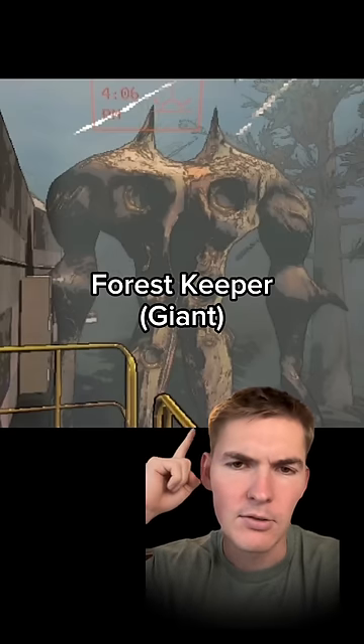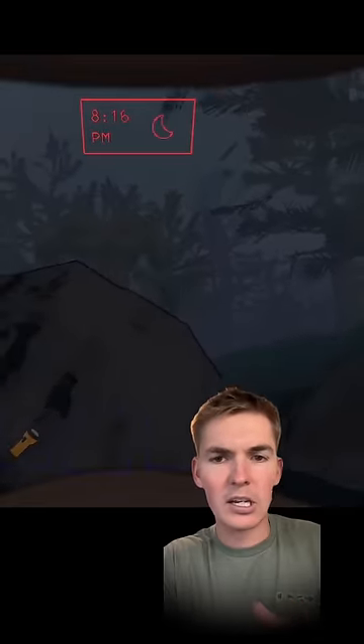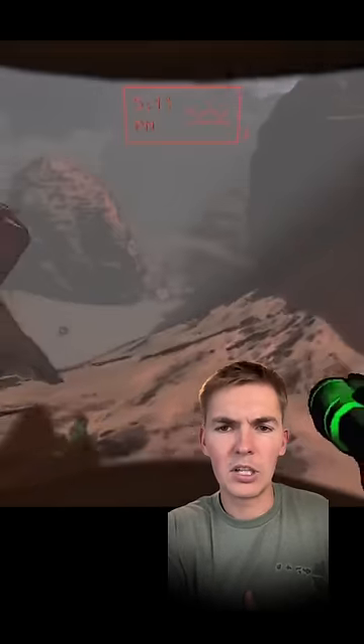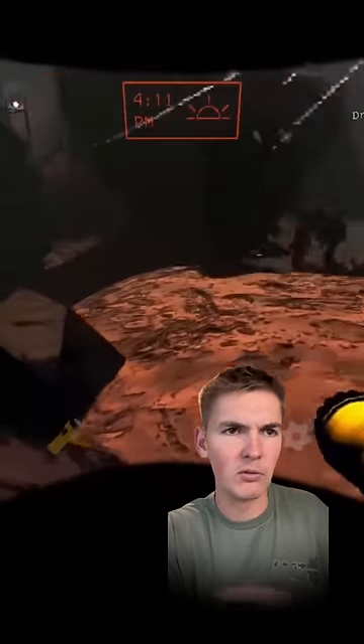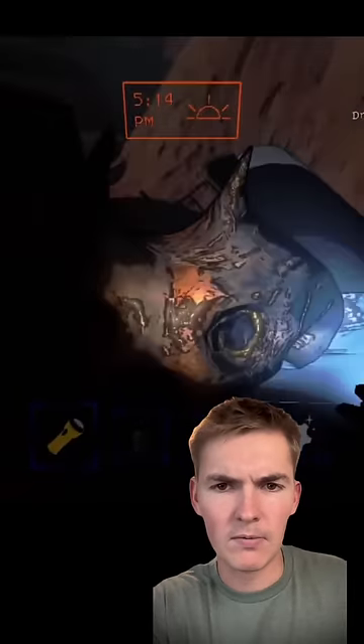The Forest Keeper, aka Giant. This thing is a giant — not very smart, but makes up for it by being really strong. It doesn't hear; it only detects motion, so the best way to avoid getting eaten is to stay out of sight and crouch. Interestingly, sometimes they'll team up with eyeless dogs — one sees really well and the other hears really well — making a really dangerous combo. It's probably best to leave if they're doing this.